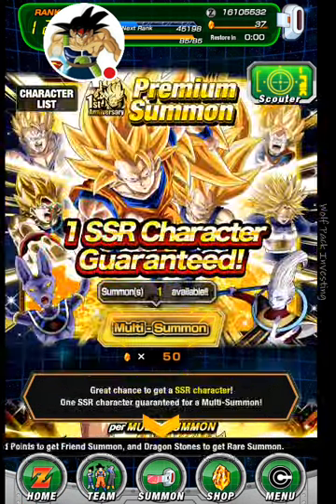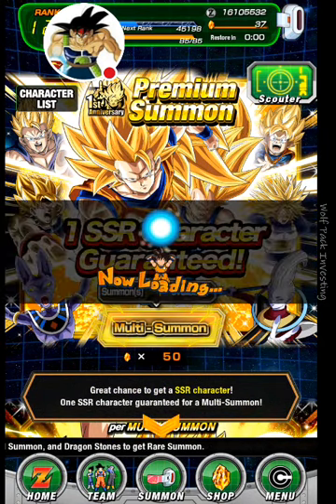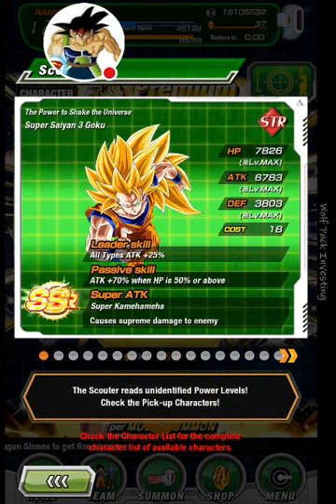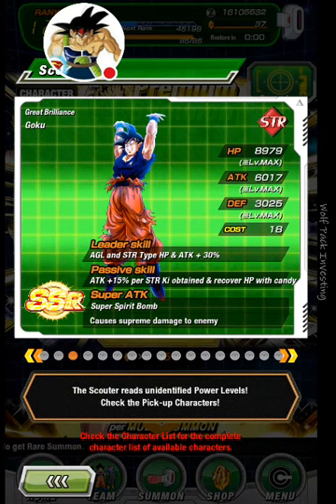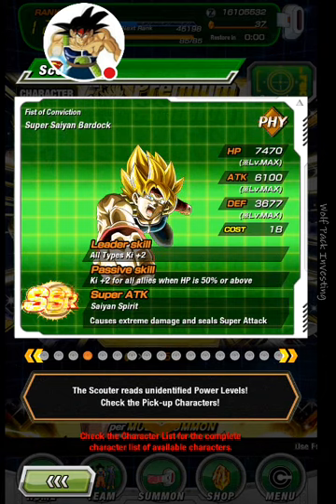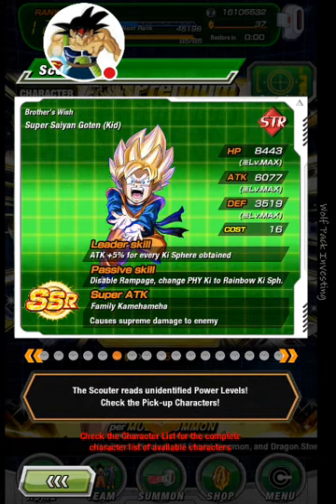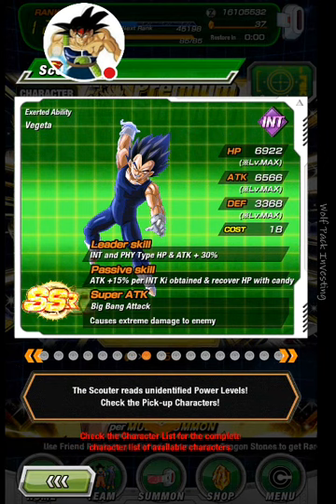Let's see what we got for this Guaranteed SSR. Super Saiyan 3 Goku, Super Saiyan 3 Vegeta, Spirit Bomb Goku — I've got him and he's amazing, I love that card so much. Super Saiyan Bardock, I've got him, great links with this Goku. Super Saiyan Gohan, I wouldn't mind having that. Don't really care about Goten or Trunks. Have this Vegeta again, really great card. Could be a Nuker, has really great links with that Spirit Bomb Goku.